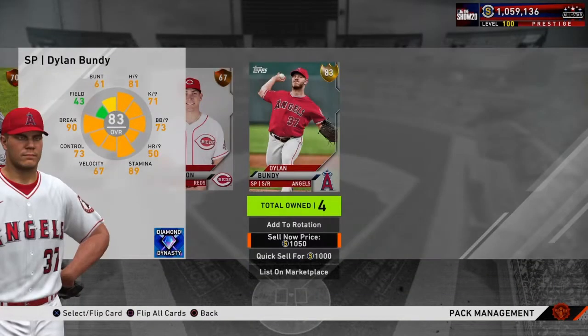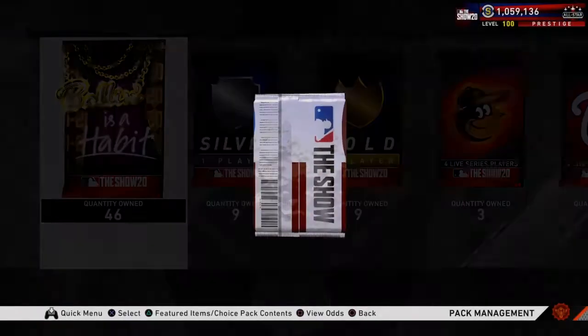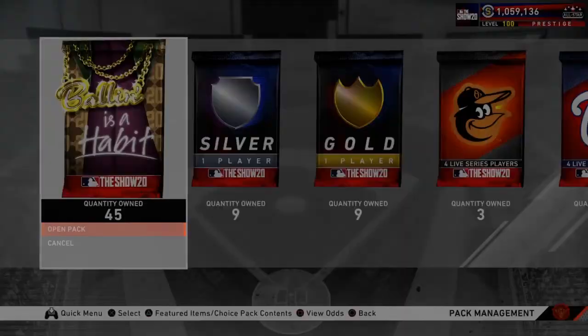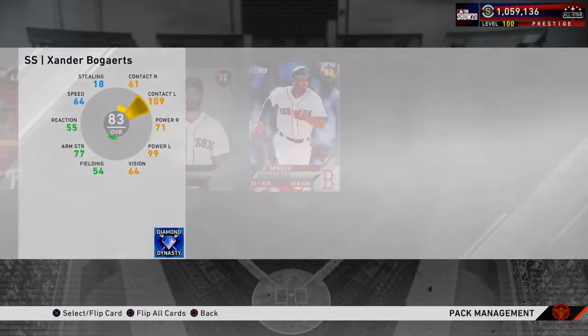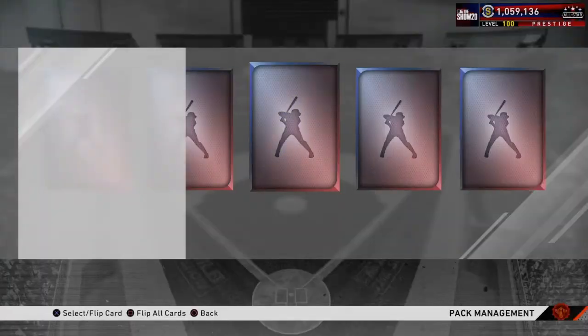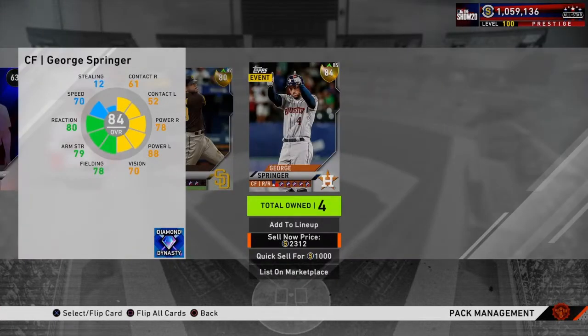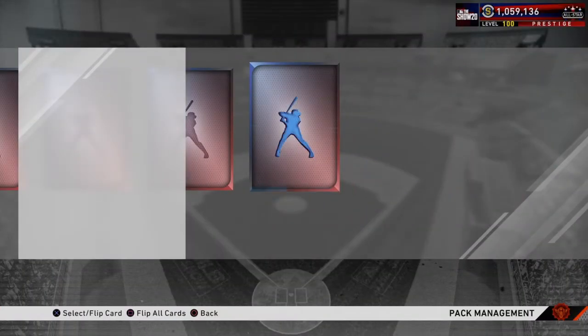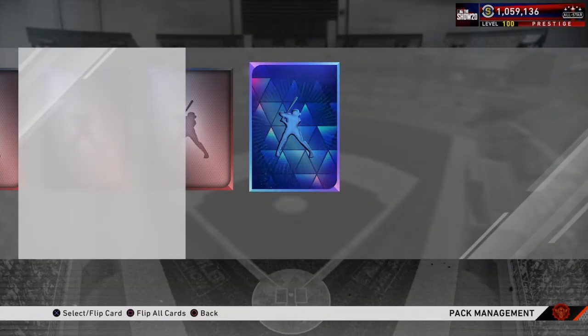Dylan Bundy was an absolute stud for the Angels. Jose Altuve — he was like a diamond at the beginning of the year and then really just fell off. Another double gold — another George Springer. Like I said he's probably going to go diamond in the final roster update. Another diamond — I'm going to save up as many as I can to make a profit.